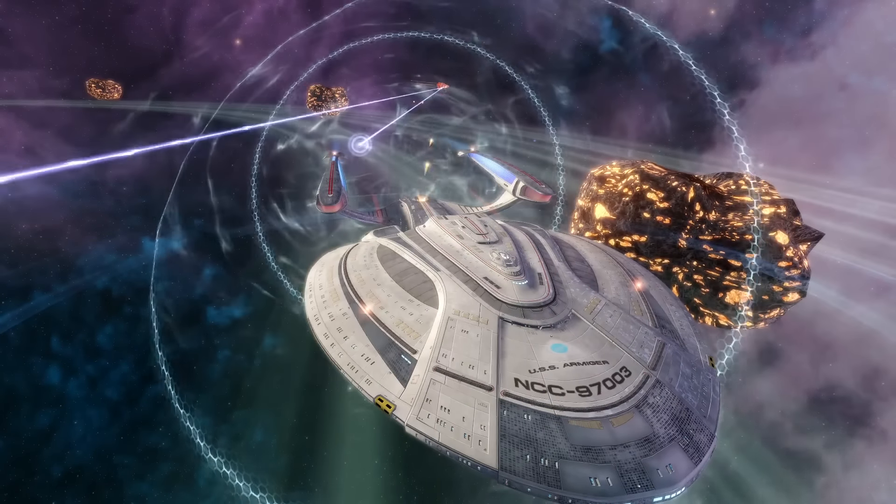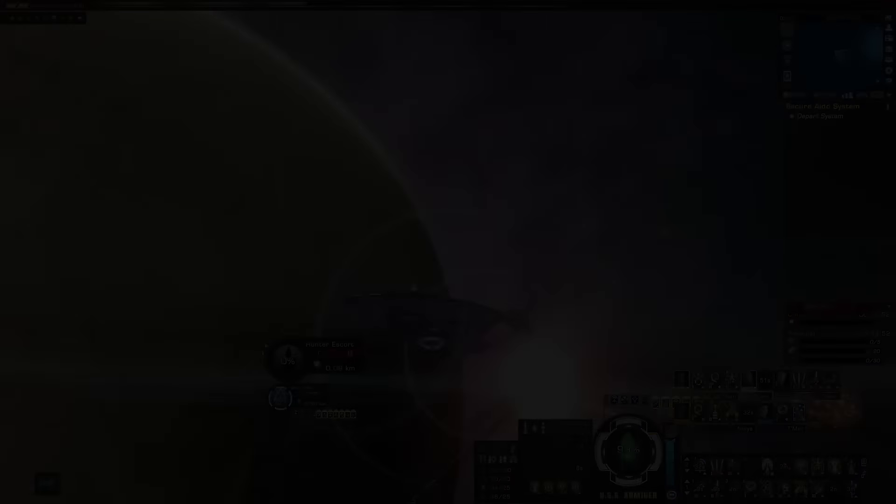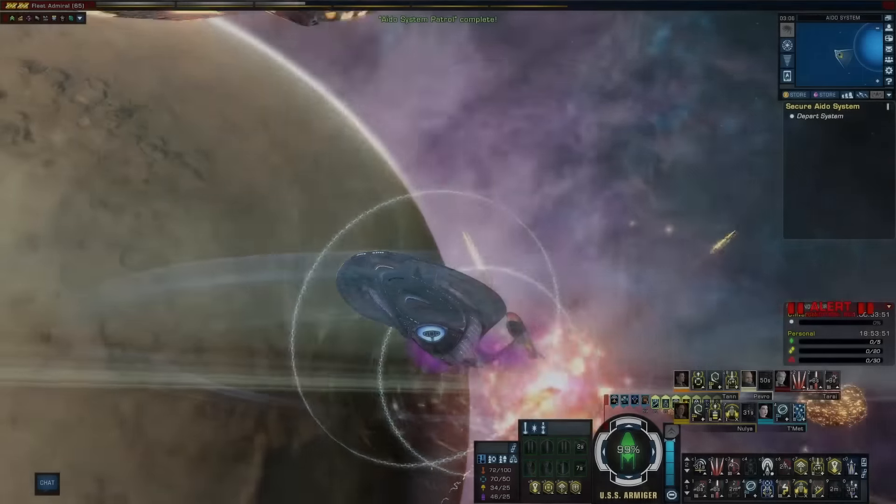Their smaller escorts might be more than a match for a lone cargo or transport ship, but not the Armager. With the job done, Genstra prepares a report for Admiral Tenney, the Admiralty's overseer for the Romulan Federation operations.